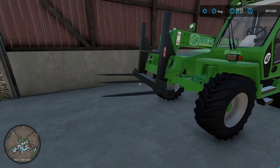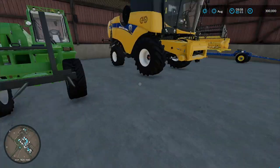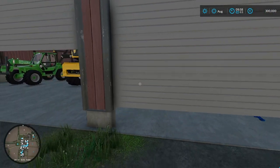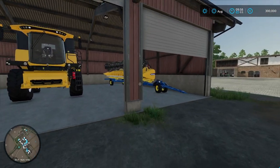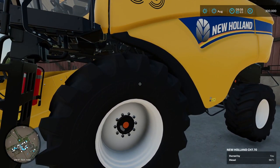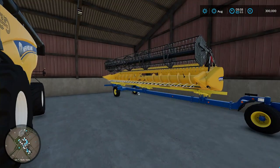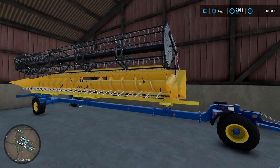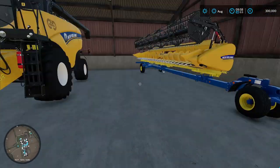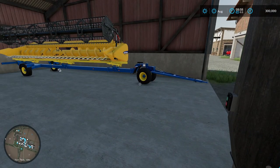I have some bale forks for it — I'll be using the bale forks quite a bit in this. Over here we can go ahead and open these doors; all three doors do open. We have our New Holland CH-770 harvester. We just have a basic grain header and a trailer to pull it. This was a pain to back in here — just going to point that out right now.